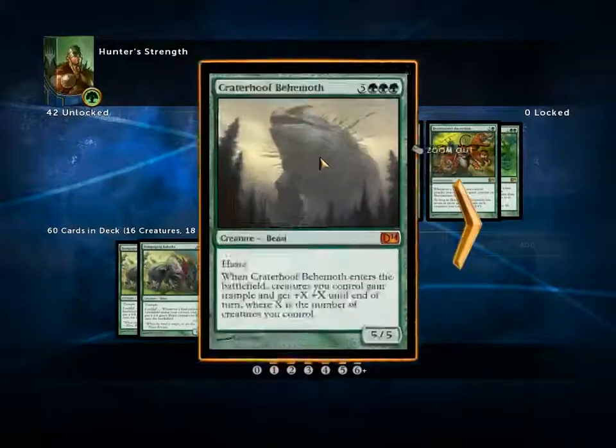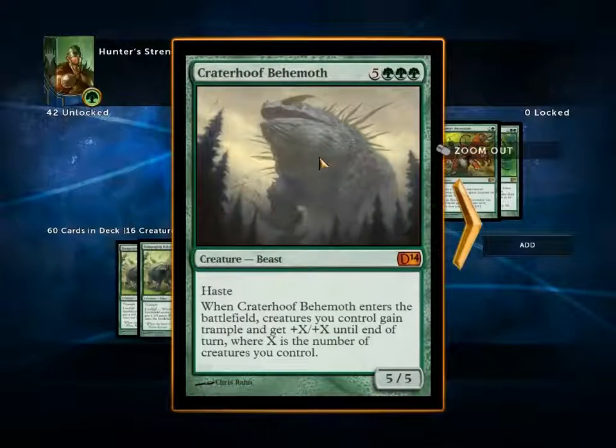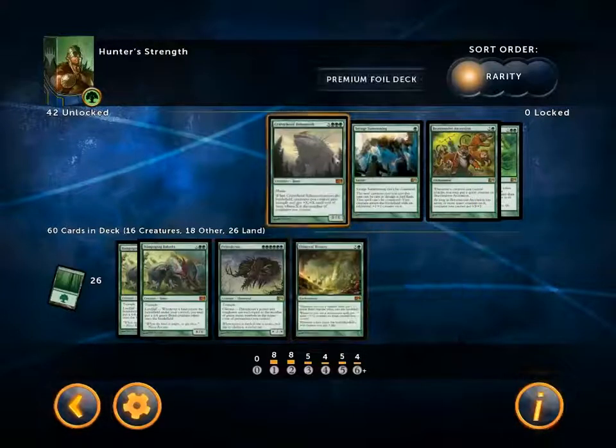Now what am I not playing? Number one, Crater Hoof Behemoth. I went back and forth about whether to play it, but I'm not a Swarm deck. If I was playing an Elf deck, for example, I would just slam Crater Hoof Behemoth in. But at best I think he's going to be like a 6/6, and he costs 8 — that's a lot of mana.